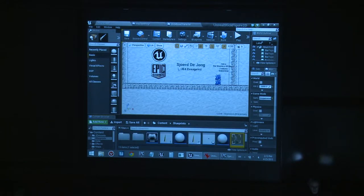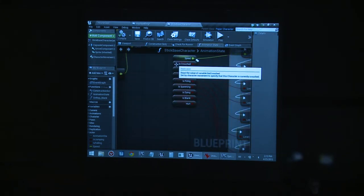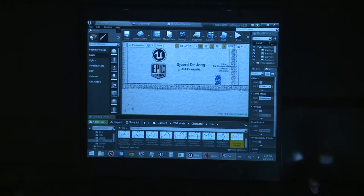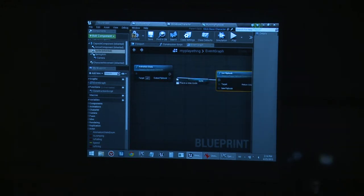This Blueprint checks: are you crouching, jumping, falling, firing? Based on what you're doing, it outputs a different animation — for example, this represents the running animation. So it outputs a different flipbook depending on the situation. The output is the new animation to use. So I'm saying: sprite set flipbook, and the flipbook to use is the one that this other Blueprint figured out.